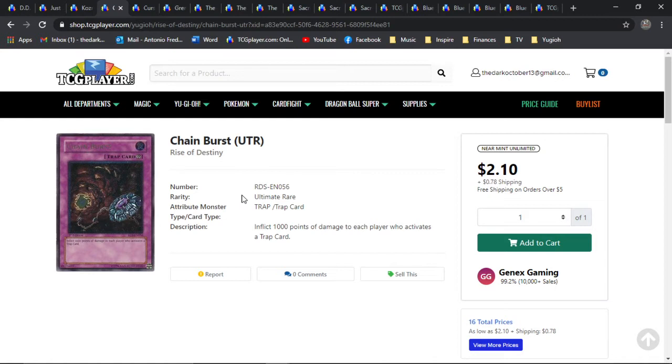This can be a good counter towards potential burn decks, or any deck that is very heavily reliant on trap cards in general. An example maybe would be Eldlich — however you pronounce it, it's a German name, I apologize. And this is an old-school ultimate rare from Rise of Destiny, which I consider the 13th and last core booster set in Gen 1 Yu-Gi-Oh, LOB through RDS. And it's just an old-school ultimate rare.